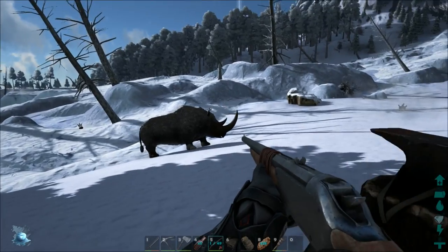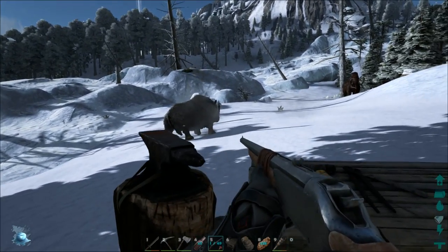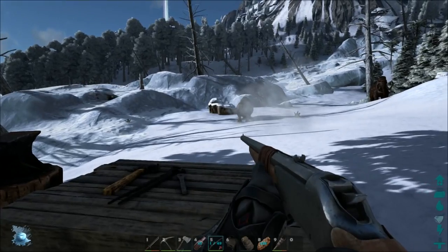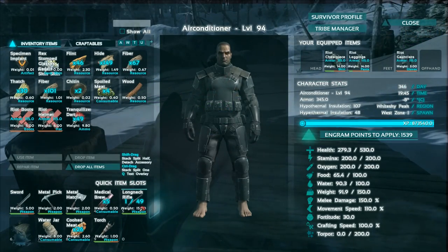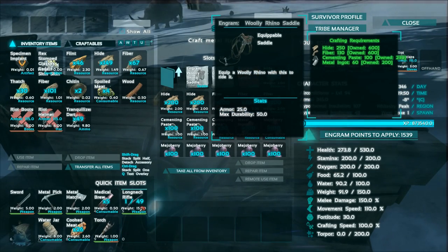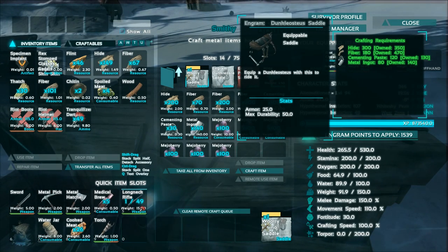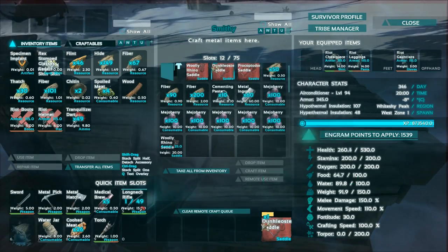They also added the Dunkleosteus, which is basically this giant shark kind of thing — its entire face is just a bony plate, and it doesn't have teeth, it just has these giant jagged shards of bone. It looks awesome, we're gonna try and tame one. Without further ado, let's go over the saddles they got. The Wooly Rhino saddle will run you about 250 hide, 130 fiber, 100 cementing paste, and 60 metal ingots. The Dunkleosteus saddle is 300 hide, 180 fiber, 120 cementing paste, and 80 metal ingots.